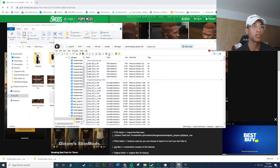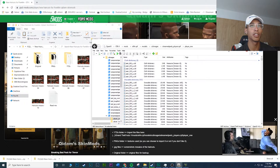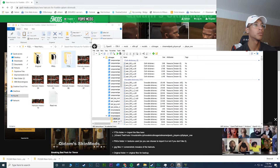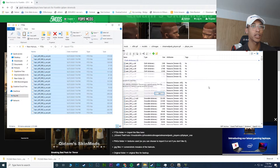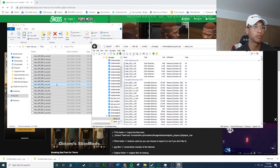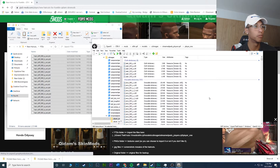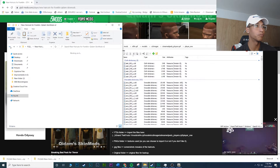Now you'll see a bunch of files — this is the file path you want. Make sure you're in edit mode, then go to the white CDs folder, highlight all the files, and drag and drop them in. Make sure you close out the game first, otherwise you'll get an error. Once the game is closed it'll work — boom, files are installed and the mod is done.